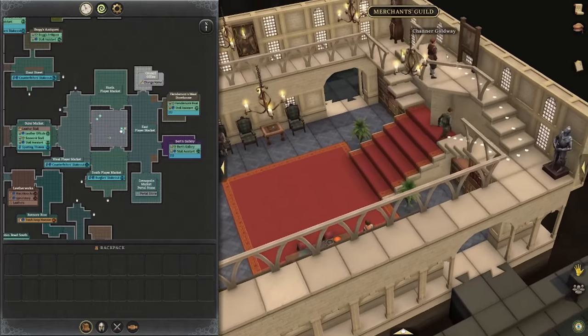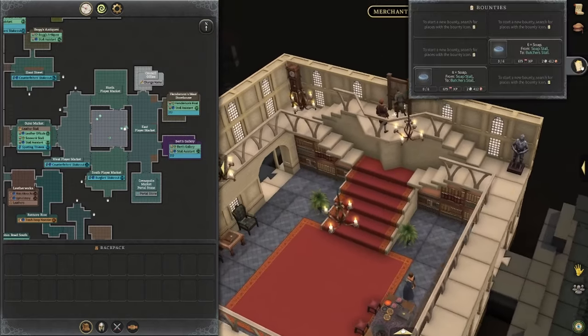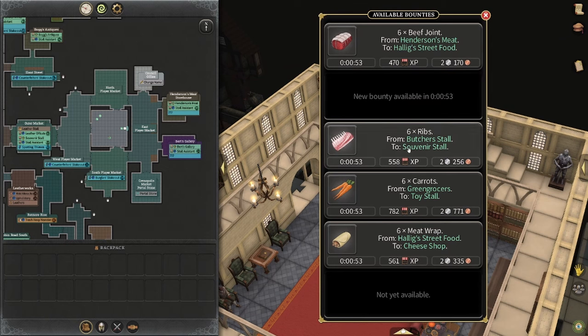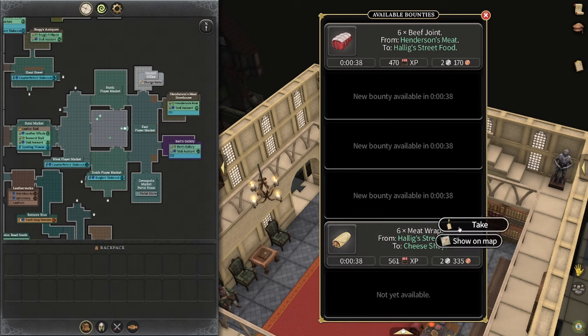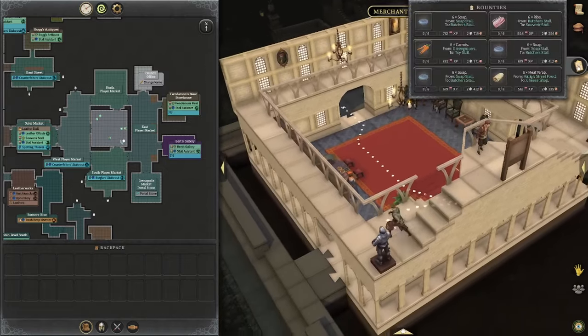We run up the stairs and check the bounty board — we're hoping for soaps and we get one soap, so it'll still be a good run. It's always good to fill up your entire board and see if you can get lucky with what's coming next. We'll take some ribs, some carrots, and some meat wraps to fill it up completely, so when we come back we can hopefully match some of those with the ones we have.